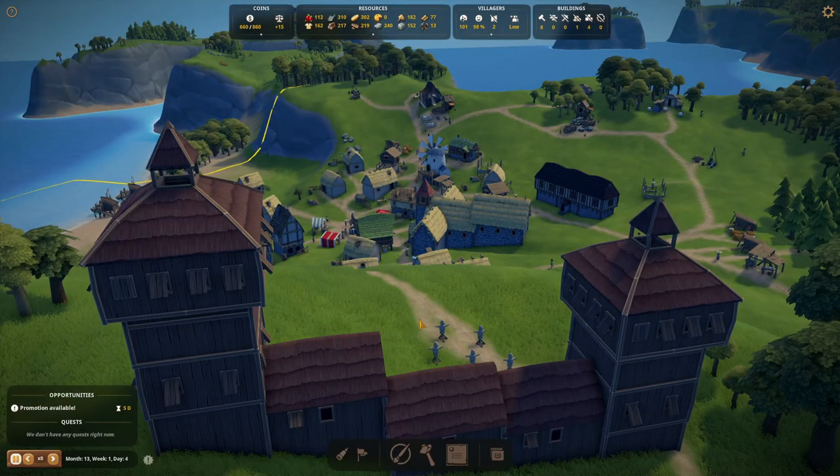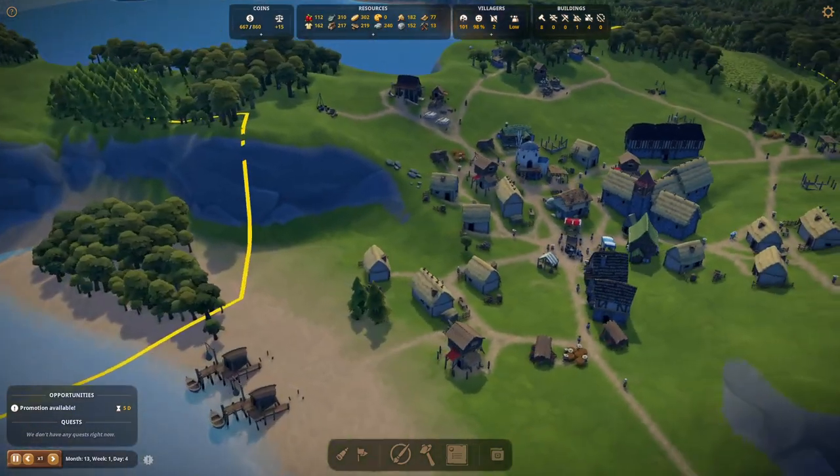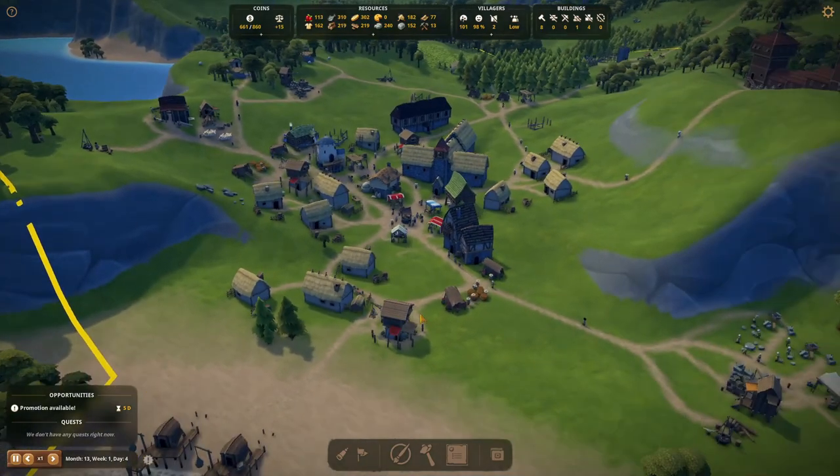Hey there, it's Patmos and nice of you to join me for yet another episode — the last one of our Foundation Week. Here we see our little town from uphill where our keep is. Let's get time going, let's go to our town and see what we can do to make it better.